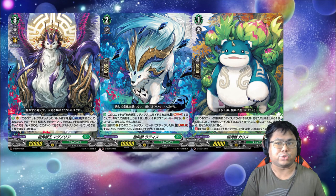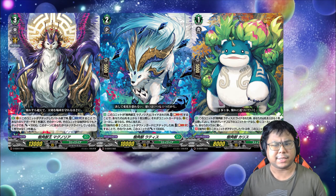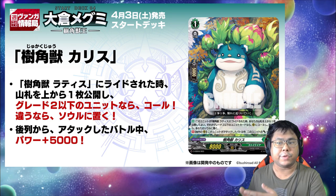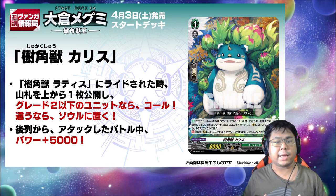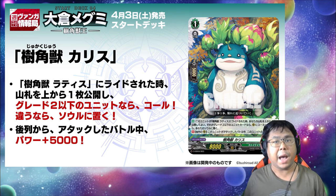On the opposite end of the spectrum, we got Stoicheia's gimmick, which is surprisingly Aquaforce-based. Survey Horned Beast Cherishes Skill: when rode upon by Silver Horned Beast Lattice, you may reveal the top card of your deck. If it's a Grade 2 or less unit card, call it to the rear guard circle; if not, put it in the soul. From the back row rear guard circle, during the battle that this unit attacks, this unit gets plus 5k power.